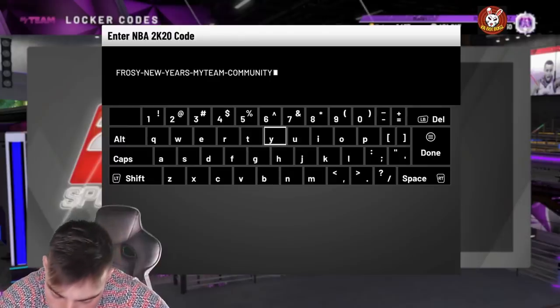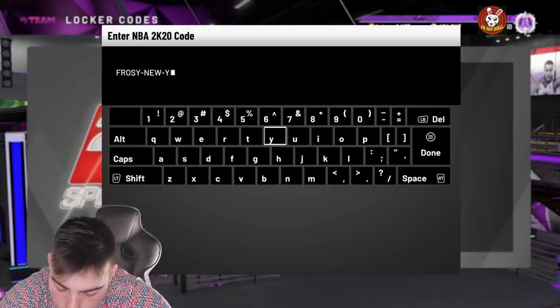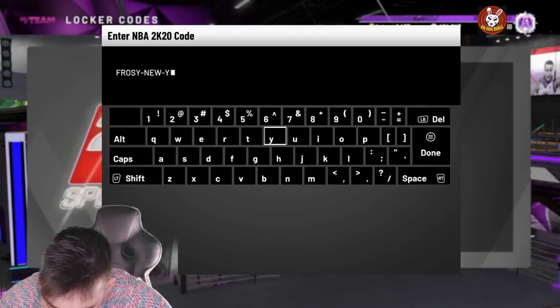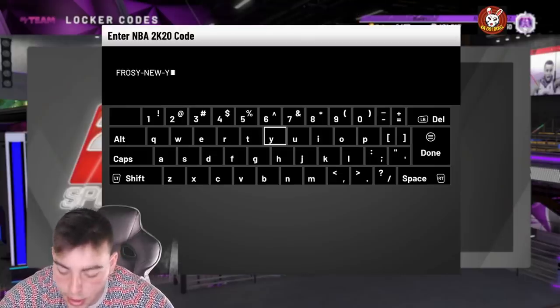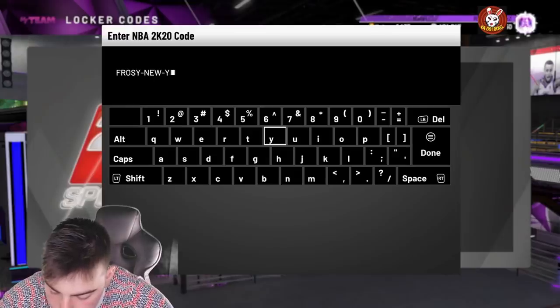It's FROSTY-NEW-YEARS-MYTEAM-COMMUNITY — that's that one. And then the other one if you didn't type it in: it's STARS-SHINE-IN-CHICAGO — if you don't know how to spell that, you're crazy. So STARS-DASH-SHINE-DASH-IN-DASH-CHICAGO. And honestly, that's it — everything else has expired. Those are the last locker codes available right now.